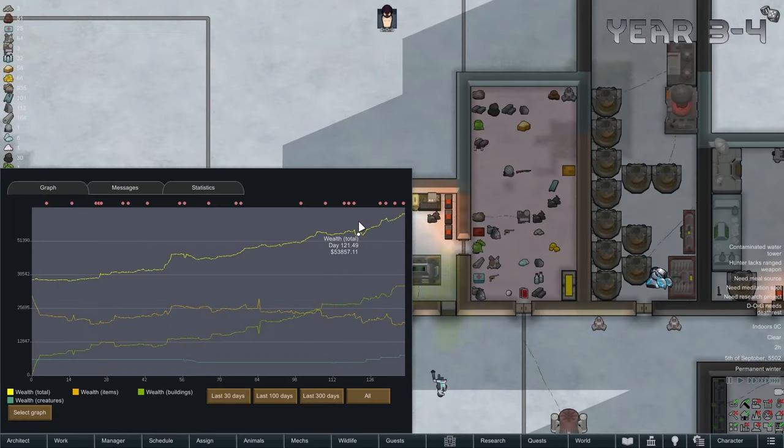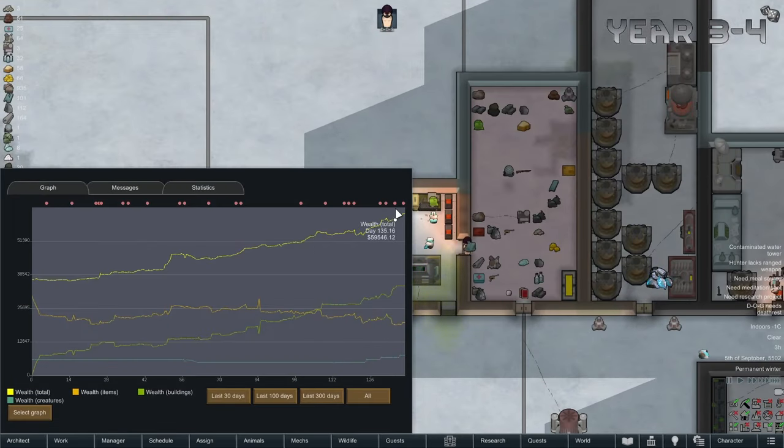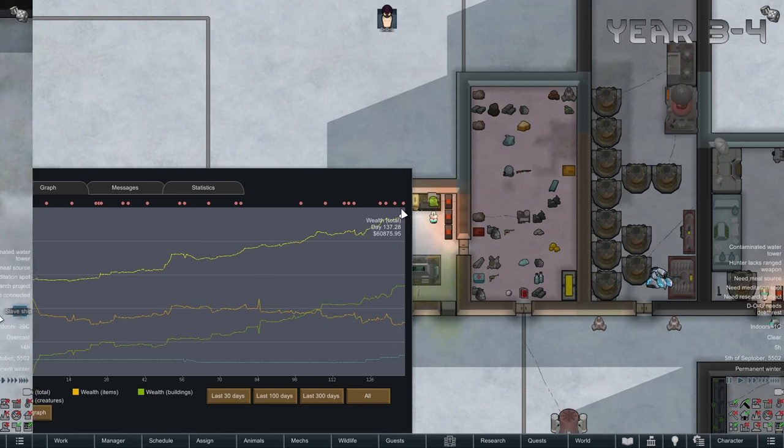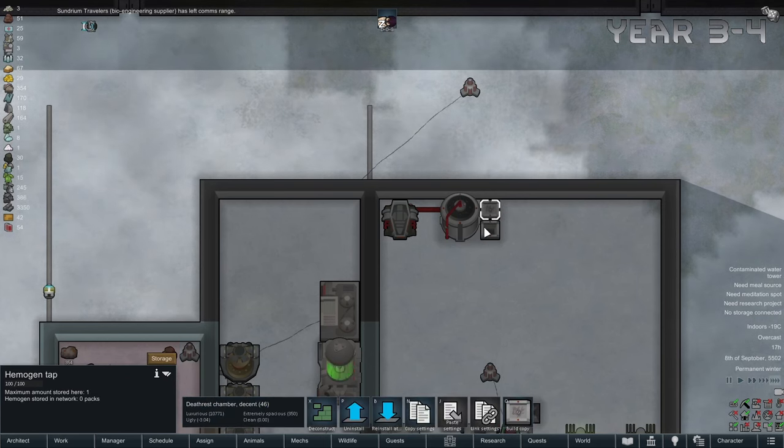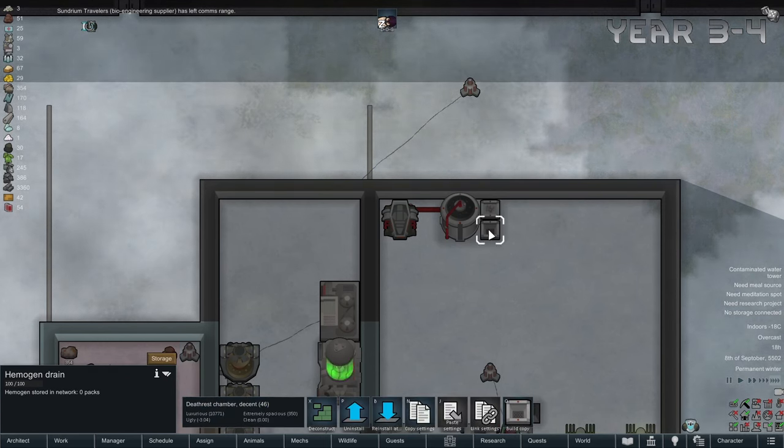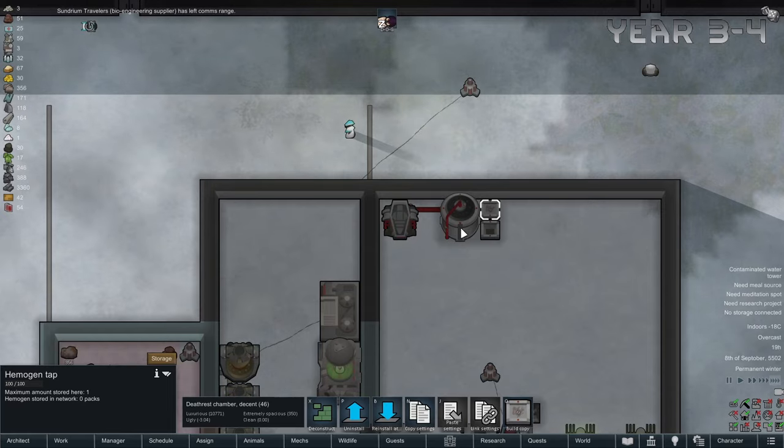As I'm checking our wealth graph, it is going up, which is, you know, good. Now Dog here is going to need some more hemogen — we still have a lot, but we're going to need more. So we build ourselves this nice ethical drain casket.